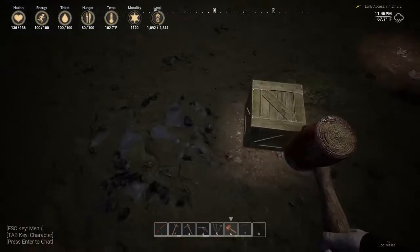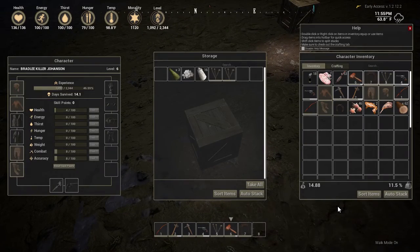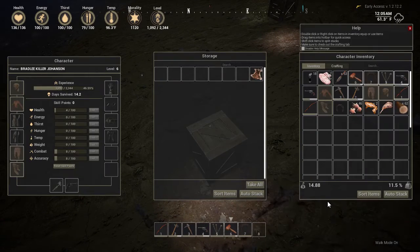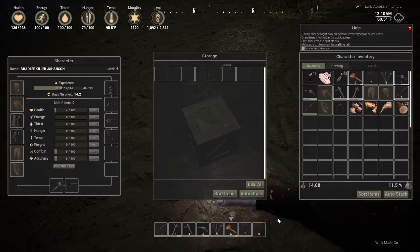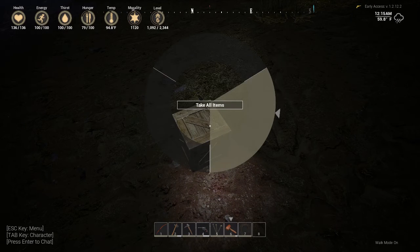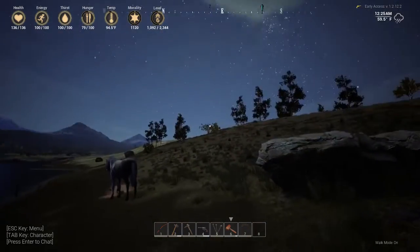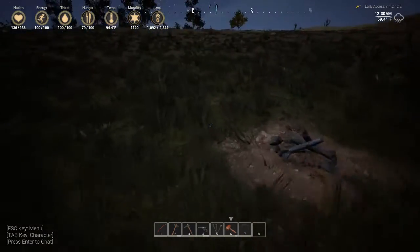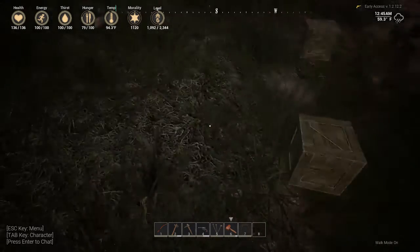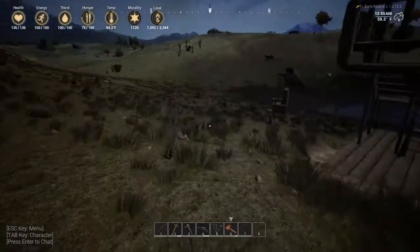I've got crap in these crates, I don't know what's in them. I think this one's furs — no, that one's berries and stuff. Some hemp, yarn, a couple of bolas. The bolas aren't worth anything. A couple of furs. Looking for stone. Sometimes you go to open stuff and hit K by accident — the auto-walk thing screws up.